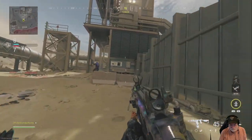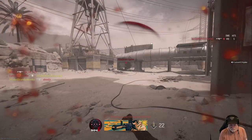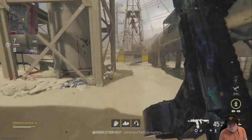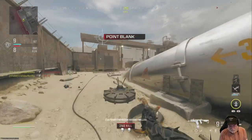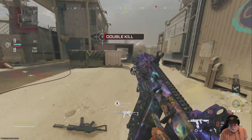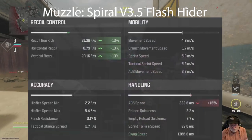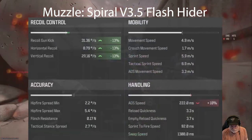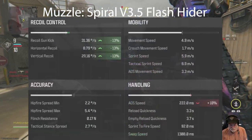Let's see if we can gack some people — there's Princess Yellow Veil, or Purple Veil. The enemies were running around the outside this time. Sometimes I run around the inside, sometimes the outside, sometimes they climb to the top of the scaffolding. For the muzzle I use the Spiral V 3.5 flash hider — you can see what it does to gun kick and recoil; it hurts ADS just a little bit.